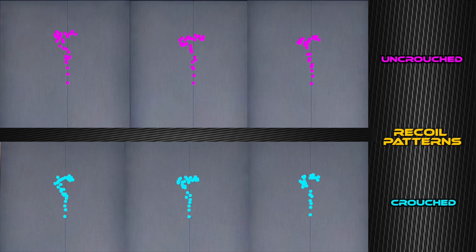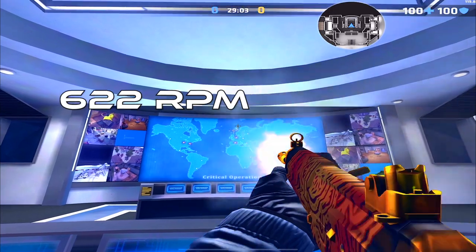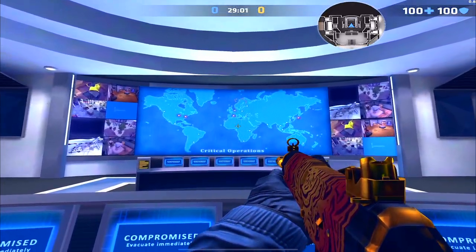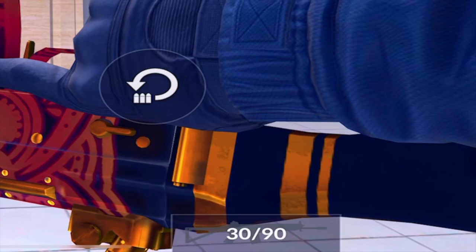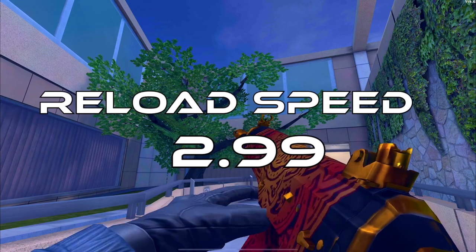So if you are missing like the entire magazine, definitely crouch on the final ones to get more accuracy. The rate of fire is 622 rounds per minute. The starting ammo is 120 rounds with 30 pre-loaded into the weapon, 30 rounds per mag, and the reload is about three seconds.